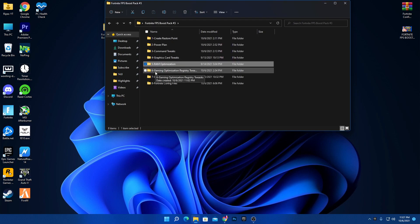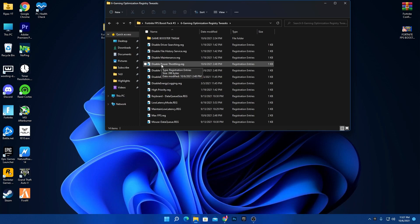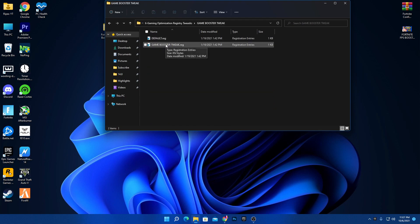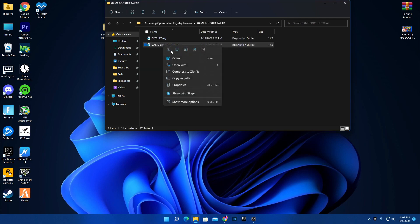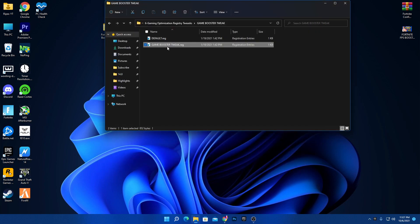The sixth step is gaming optimization registry tweaks. Open this folder — it contains files for disabling driver search, driver history, maintenance, power throttling, setting process priority to highest, reducing keyboard input delay and latency, and more. Install all of the registry files. There's also a game booster tweak that enables Game DVR and Game Mode and applies additional gaming settings to Windows.